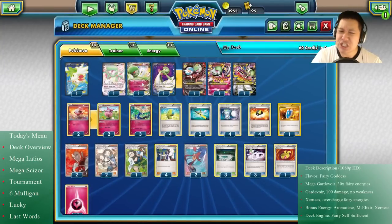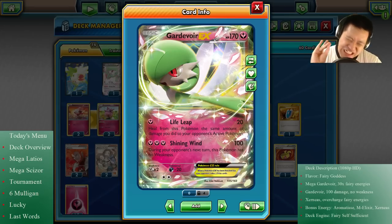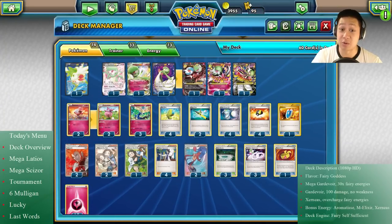We're going to brush by the regular Gardevoir. She is really brave because most fairy Pokémon are afraid of Steel, afraid of Poison, but not this Gardevoir. With Shining Wind, she's not afraid of Steel after she uses this attack and does 100 damage. That will definitely be nice when we go against Mega Scizor.